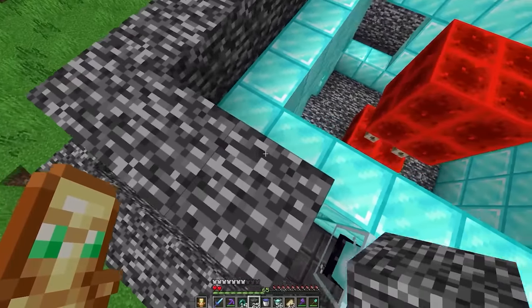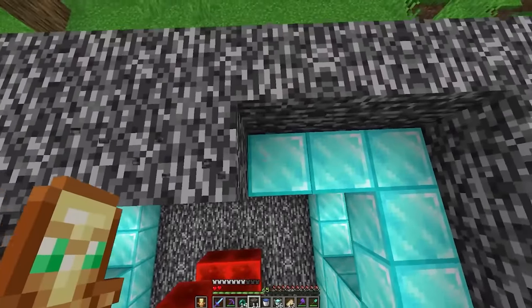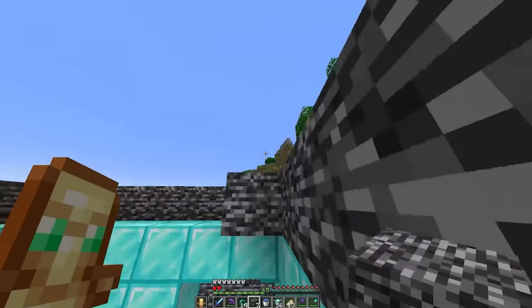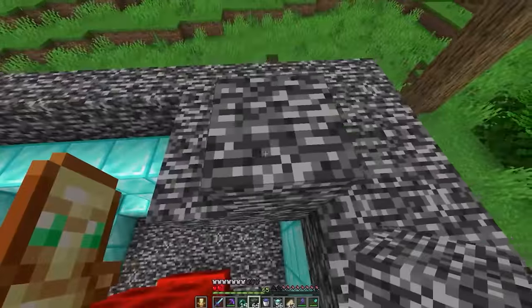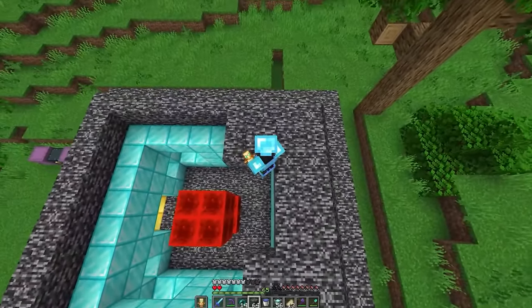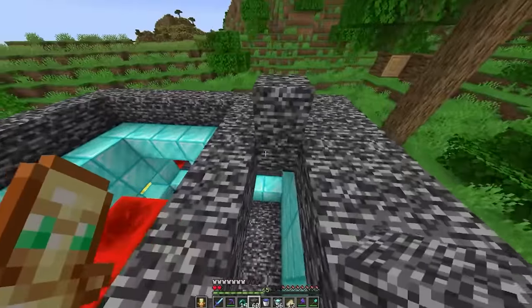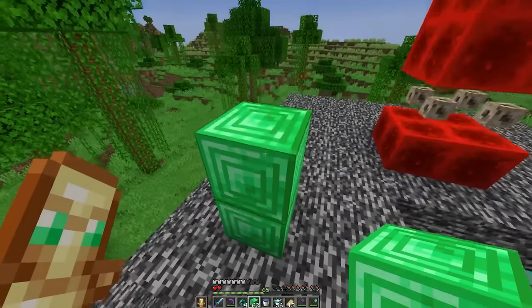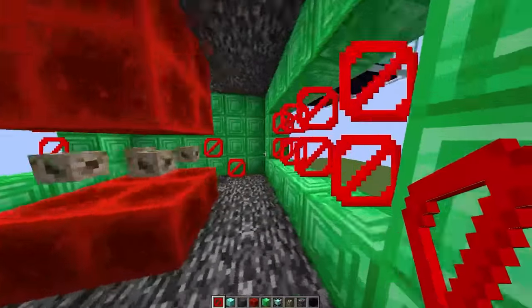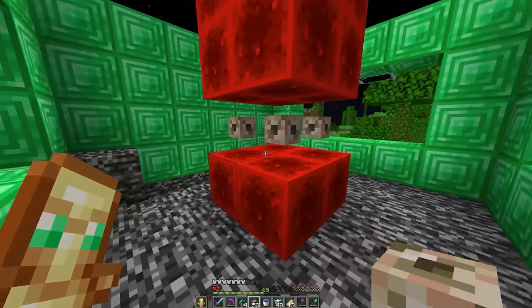I need to make sure I don't cover up the staircase — one, two, three — that should allow us to climb. Oh shoot, oh my god, that is the worst possible place I could have done that. Okay, I can just go up here, it's not a big deal. Now it's gonna be a four-high emerald section. Same staircase, windows covered — easy peasy.